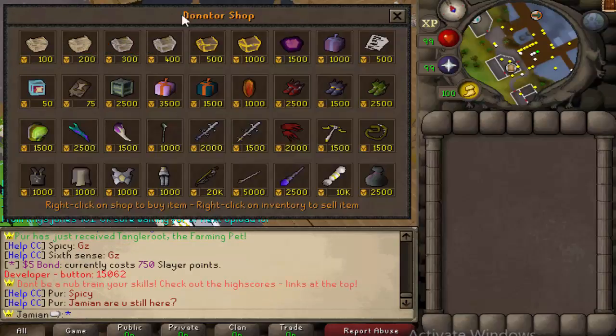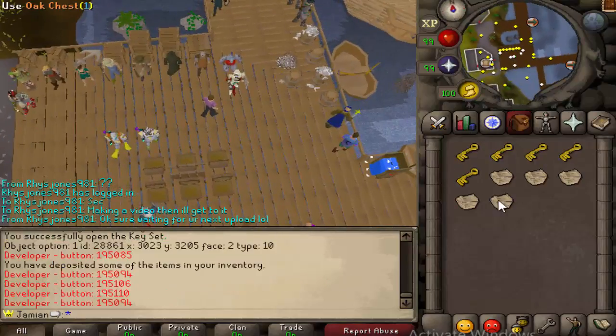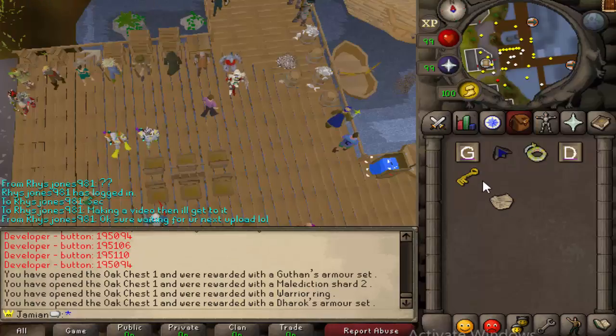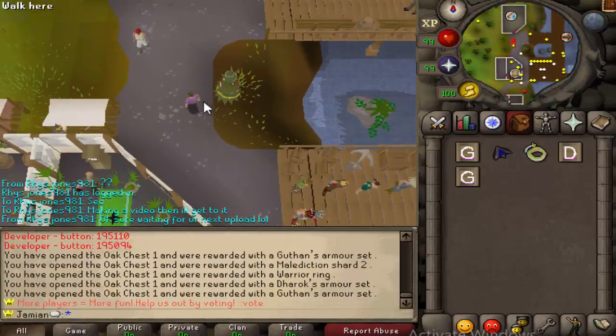We're gonna test out what it's worth buying. First off let's get five of these oak chest ones and see what we get. We'll do this a couple times and see what we get. So we just got ourselves a five dollar bond by five oak chest ones. Honestly right here this is not bad in my opinion. Obviously you can sell a bond for way more.